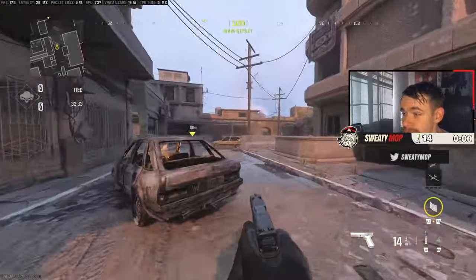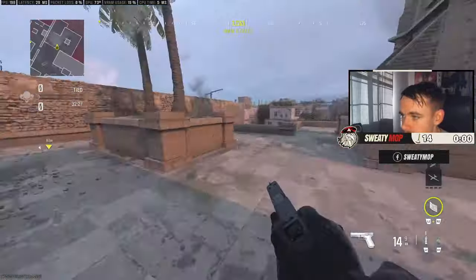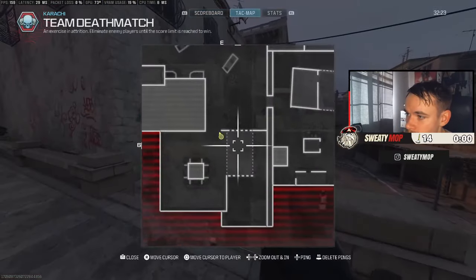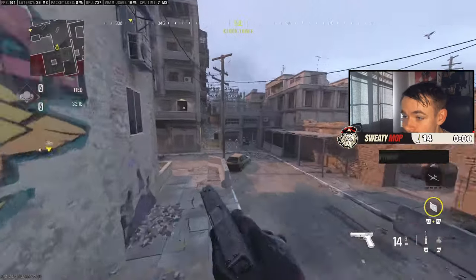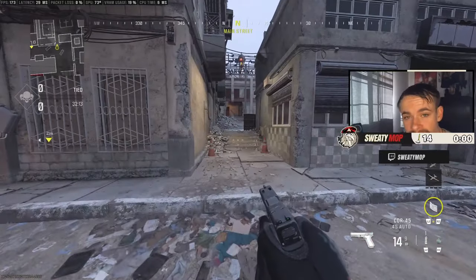That's basically it for Karachi. I'll keep reminding you throughout the video — use your tactical map, zoom in and out, and figure out what angle you have to shoot at, because that's where you're going to get some cheesy kills. Let's get into the next map.